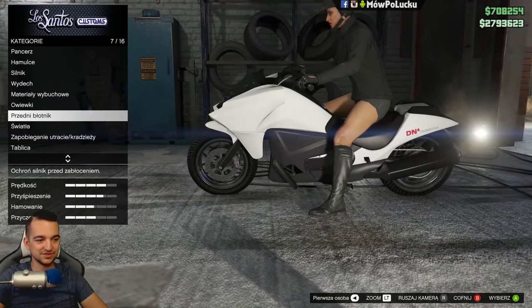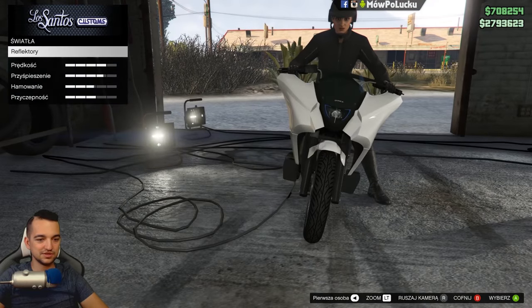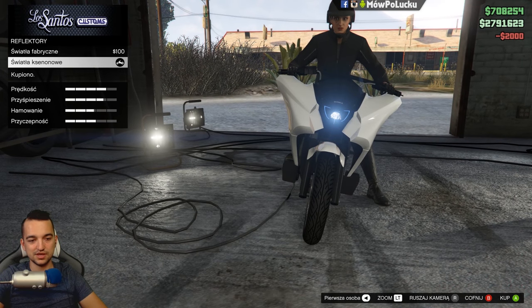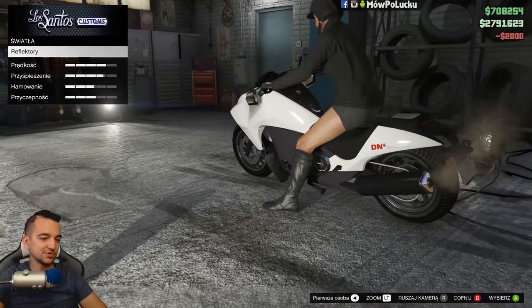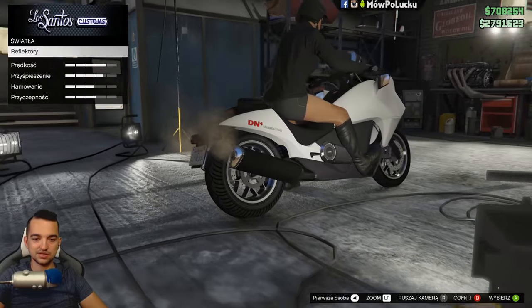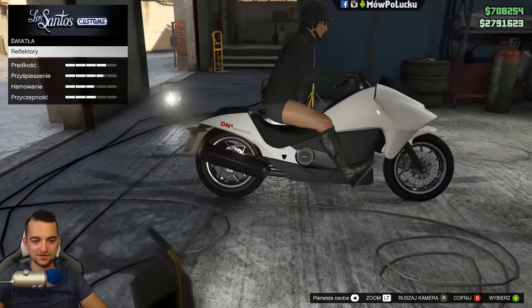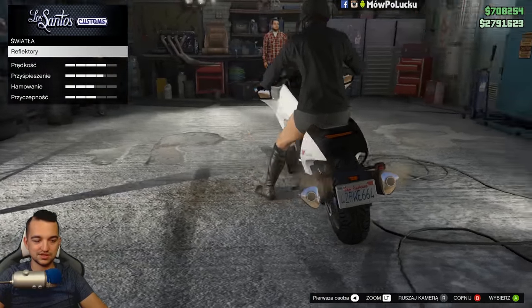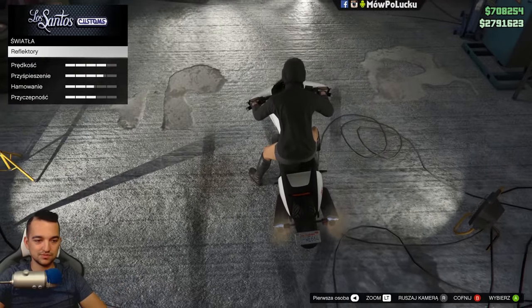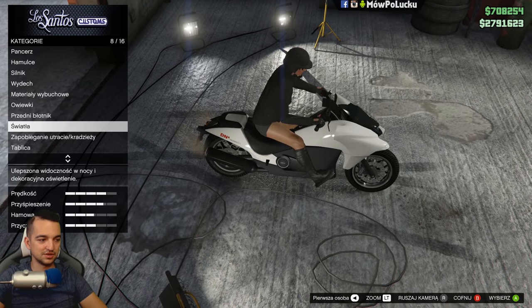Przedni błotnik — tutaj można tylko dodać elementy z włókna węglowego. To mi się niespecjalnie podoba, wolę mieć swój kolorek. Myślałem, że całkowicie usuniemy tę owiewkę z przodu, ale to jest jakoś sprzężone z lusterkami. Tutaj są od razu te lusterka — ja wiem, czy ktokolwiek coś przez nie by widział. Raczej słabo.